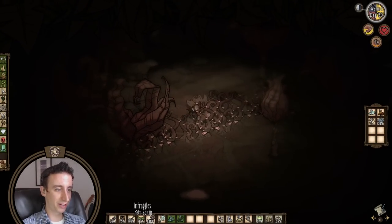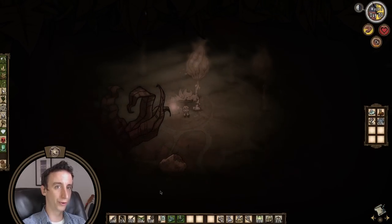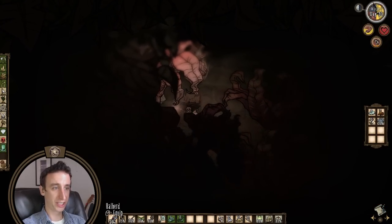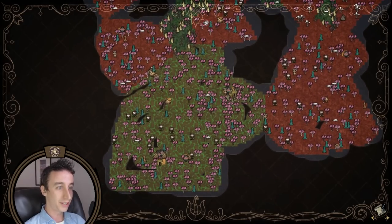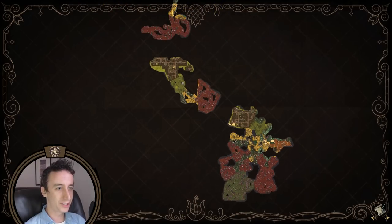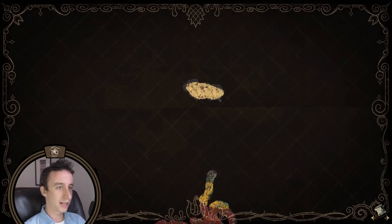I'm hoping that eventually I will just not have to go through this way at all — I could just telebrella over to the Herald Island. I think I'm ready to call it quits for today. We did map out the entire gas biome, which was very productive. Take a look at the map — this is our spawn island, the palace island, the pugilisk island, and rock island.